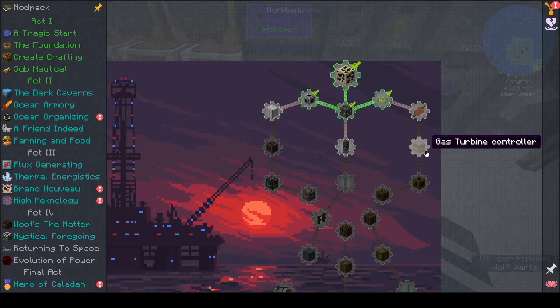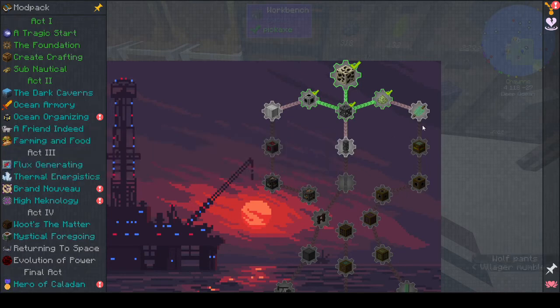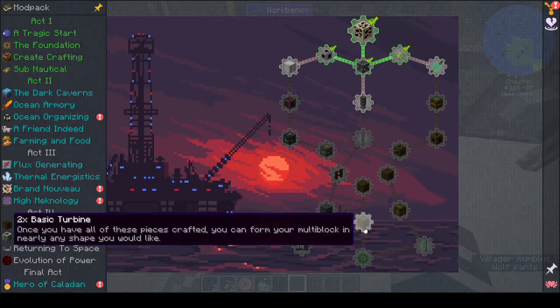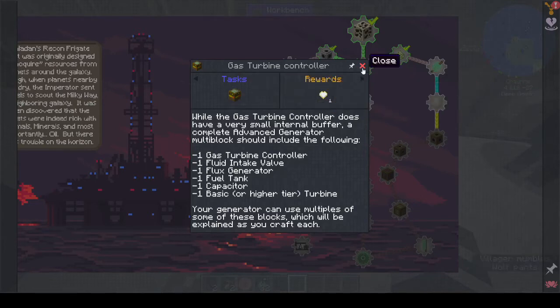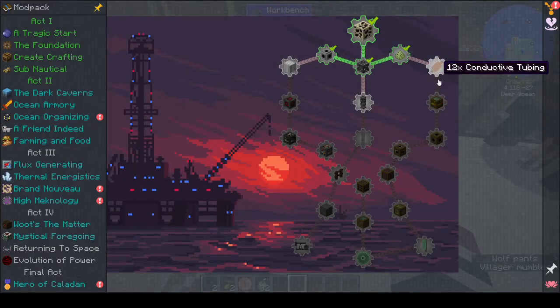Conductive tubing, turbine, gas controller, redstone engineering block, heavy engineering block - so we are going. Core sample drills. But which way are we supposed to go? This is all leading towards having a pump jack deployer, and that other path is going towards having a gas turbine. Are you supposed to do both? Let's go this way for now.